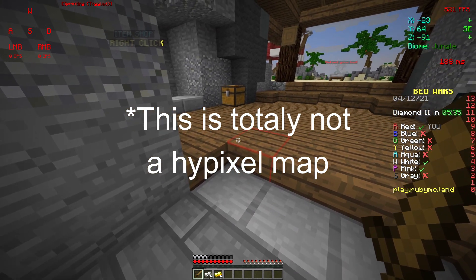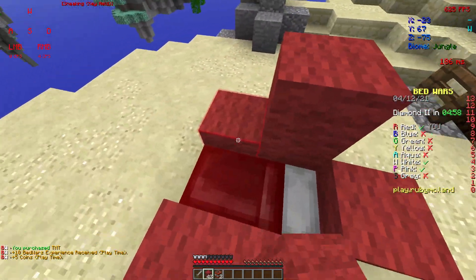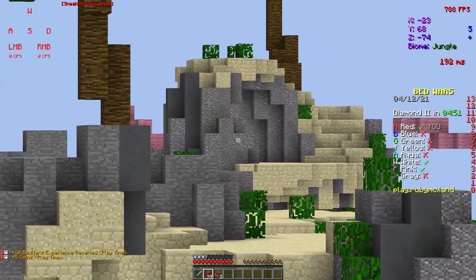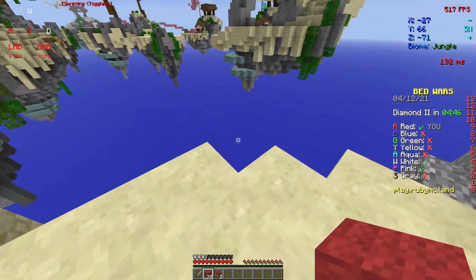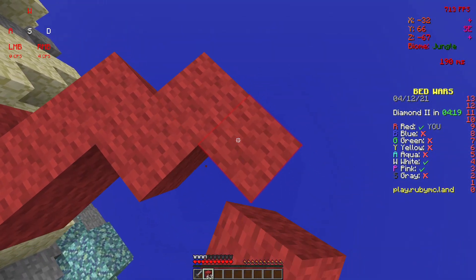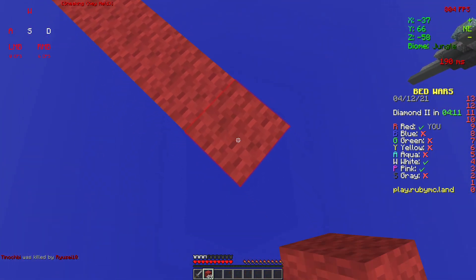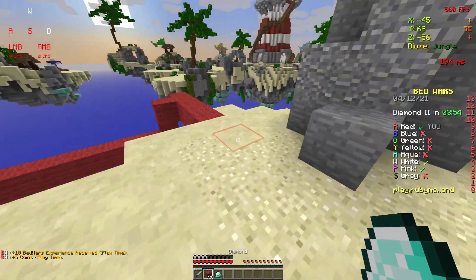This looks kind of familiar — the gameplay is really smooth, I really like it. The admins are literally pink and white. Get out of here! We've got the diamonds.